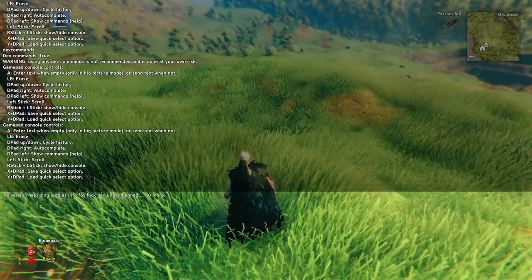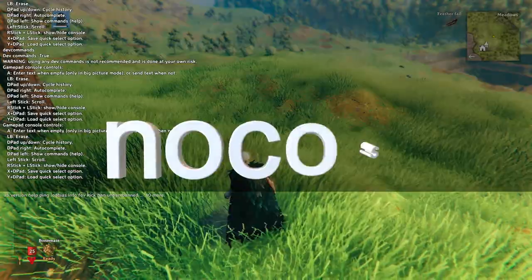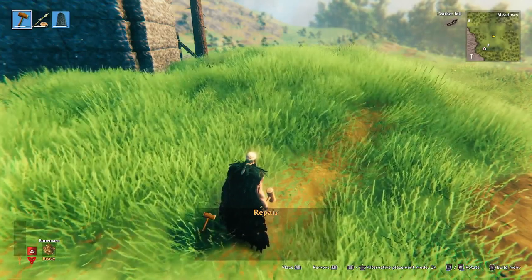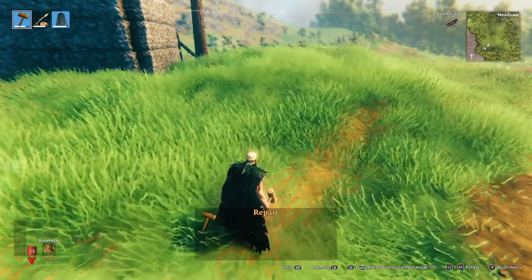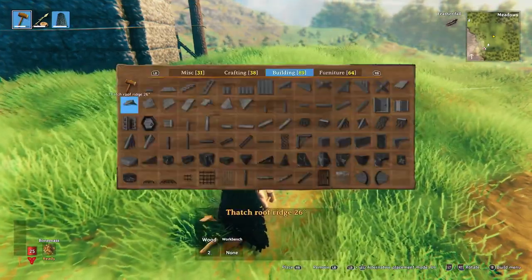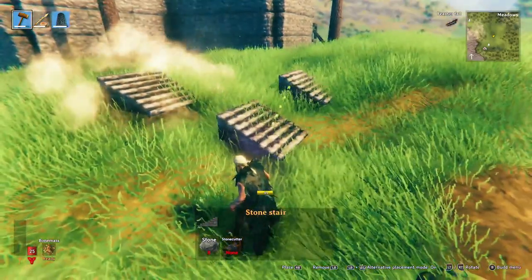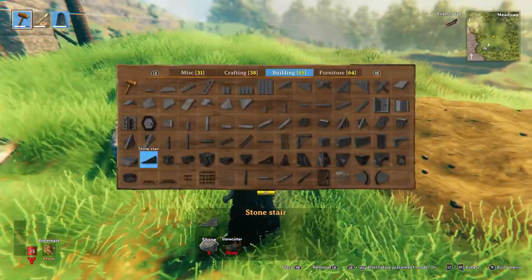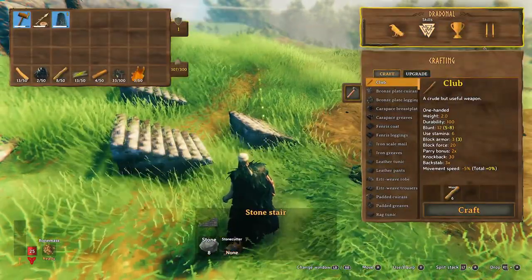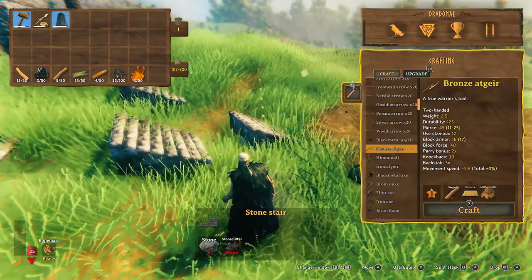This will enable dev commands and the ability to cheat and enter other game commands. The first command we're going to enter is "nocost". This makes pretty much everything in the game completely free — things like building structures, crafting, and cooking can all be done without the required resources. You also don't even need to be near a workbench. So I can place stone stairs even though I don't have stone or a workbench nearby, anywhere I like. You can also craft anything at any crafting station, including your inventory — everything in the crafting menu is completely available.